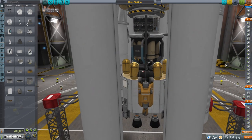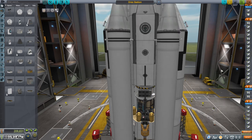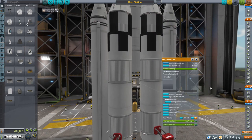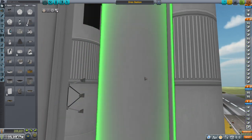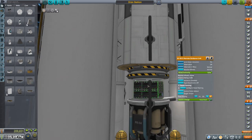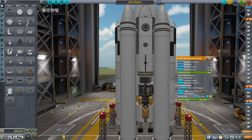Let me make the changes I know I need to make. We do have a little lander can here for an engineer if we should want to send one to improve efficiency, but it also has a control core tucked right there, so that is all there.